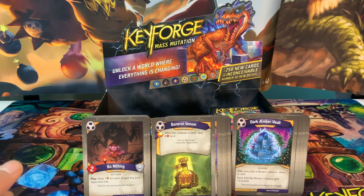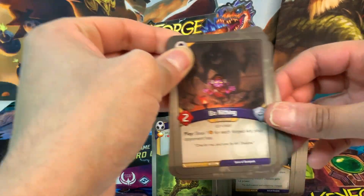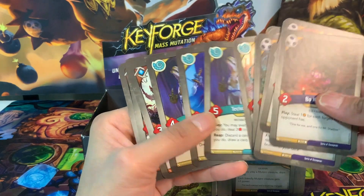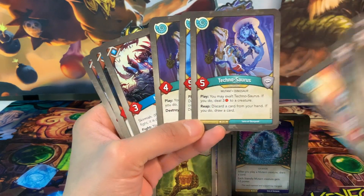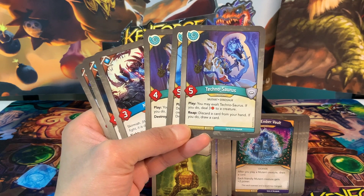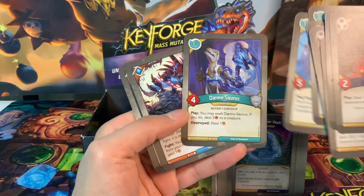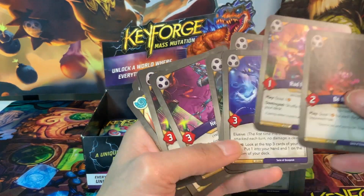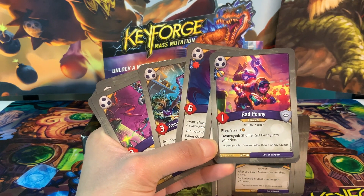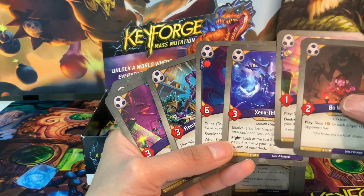The efficiency is going to be really interesting with this deck. First, we have Professor Tarato — there are no draw pips anywhere else. Since it's a reap effect, I'll count that as half efficiency. Rad Penny goes back into our deck, but she's always a good steal. She and the similar card kind of cancel each other out, so zero for both.